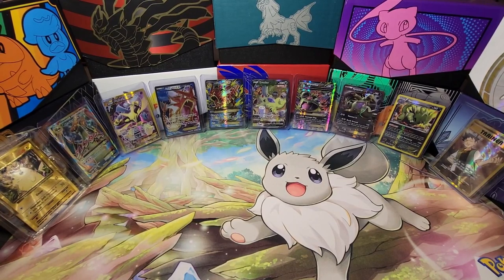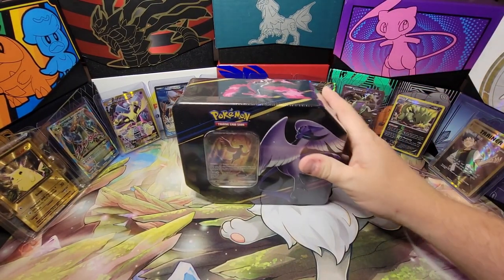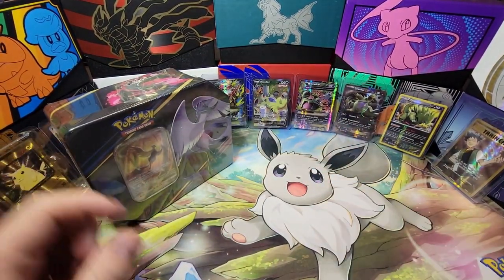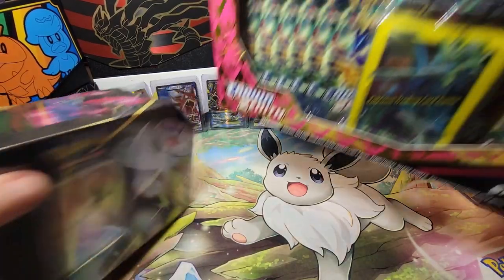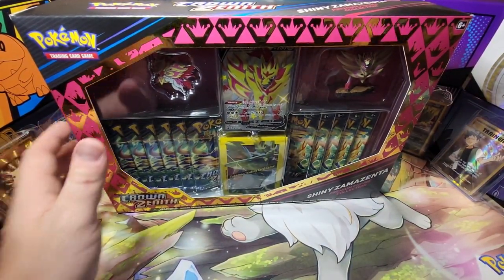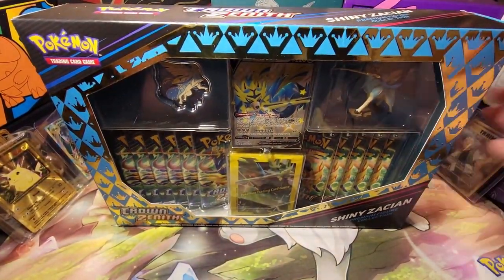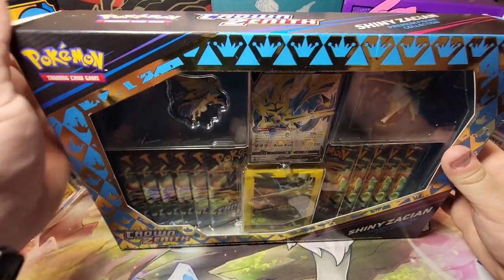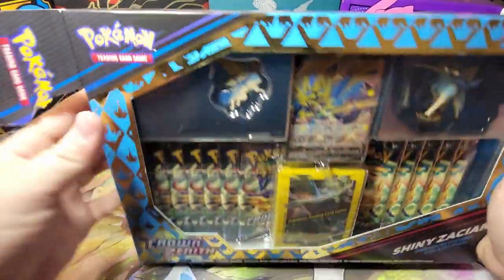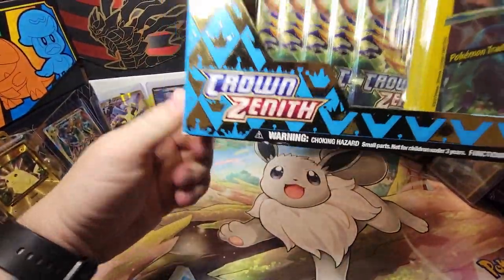Alright everybody, welcome back — we are here with another edition of the Crown Zenith set. We are going hard, we are looking for gold cards today. I have pulled one gold card before — I think that was an Origin Form Palkia. We're going for it today, hopefully the Mewtwo and the Charizard in the air. That is a sick card. We're going to open all of these right away, empty out the contents, take a look at them.